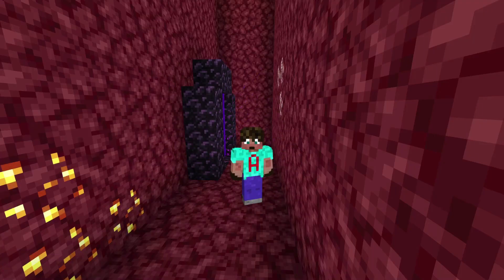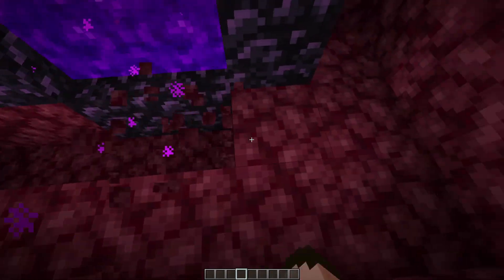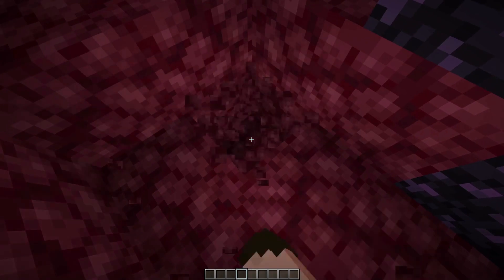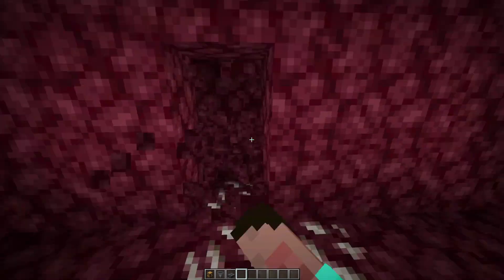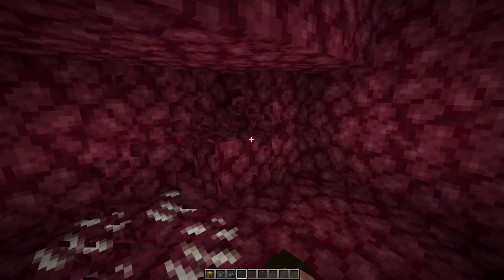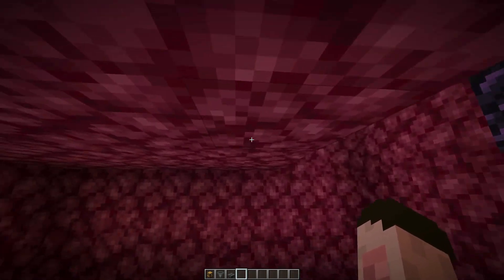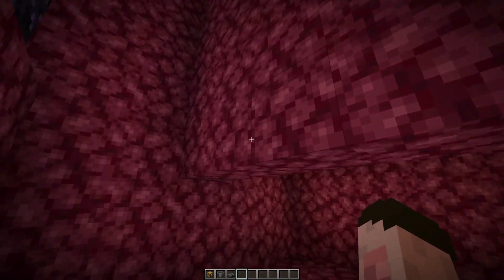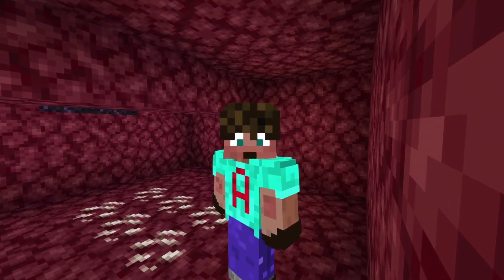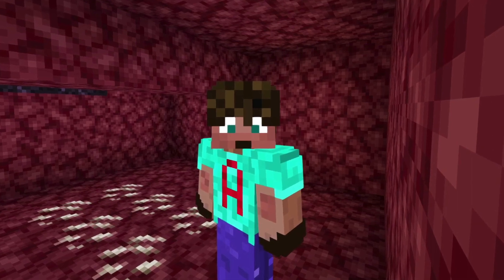Depending on where your portal is, you may need to build a trench or dig one out. Mine is within netherrack so I'm going to dig a trench that is six blocks across, two blocks wide and three blocks deep. This is our kill zone. Inside your three-deep trench, come to the wall opposite the nether portal and dig yourself a two-high room that goes back four blocks — then leaving one block in the ceiling, dig out another row so you've got a three-high room right next to a two-high wall section you have to pass under. If this is open space, build this structure up with other blocks to get the same shape.